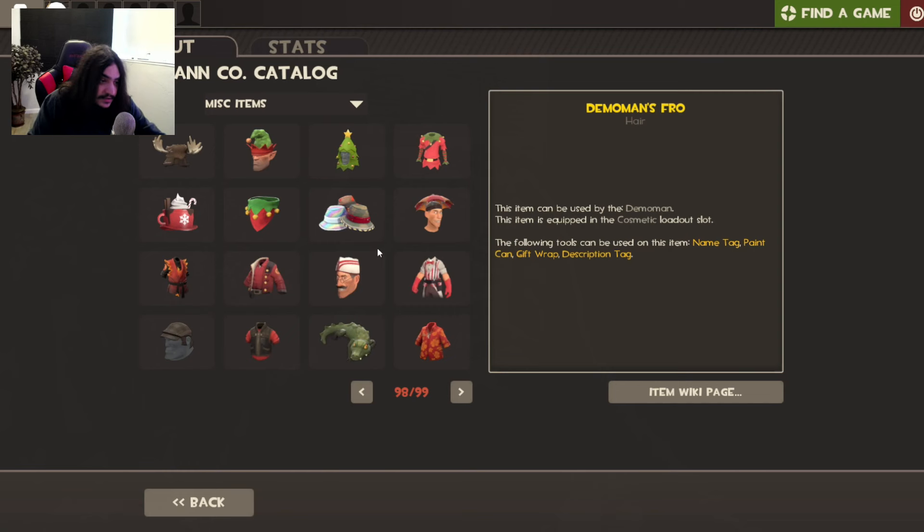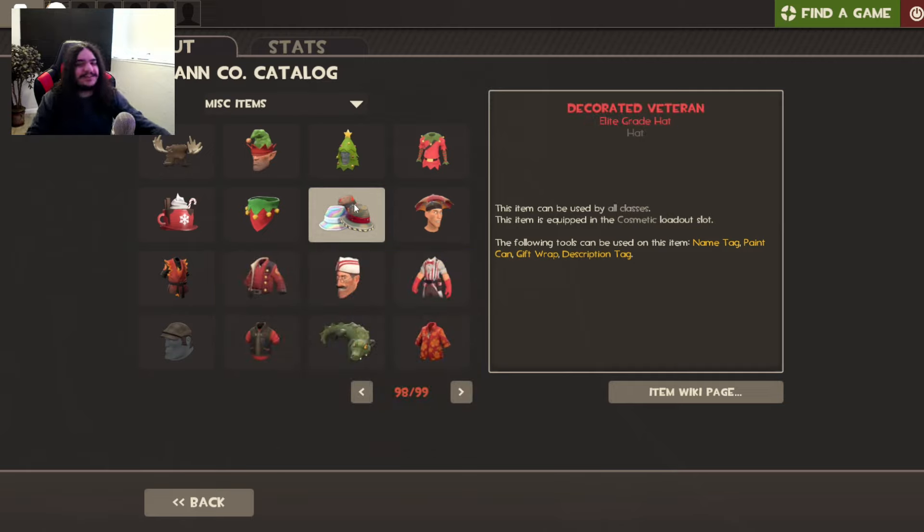Now it's here and I have no idea what else is in the case. I'm excited! First off, it's red — damn it, oh I knew it. The Decorated Veteran — it's such a good hat but I wanted it to be blue tier so I could actually get my hands on one, but now it's elite grade.